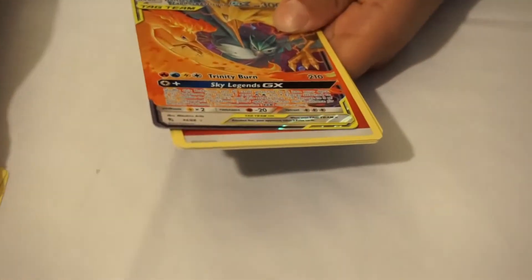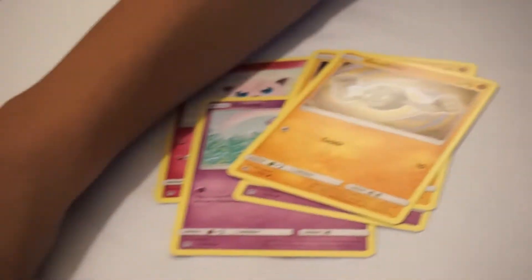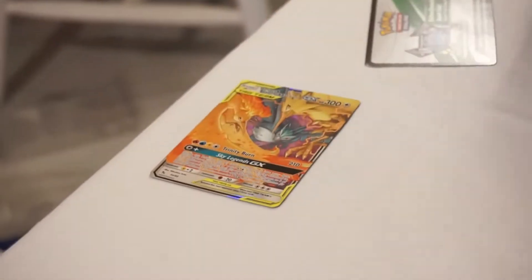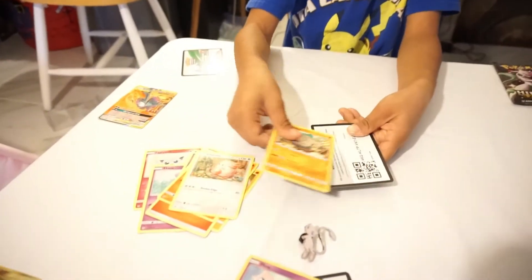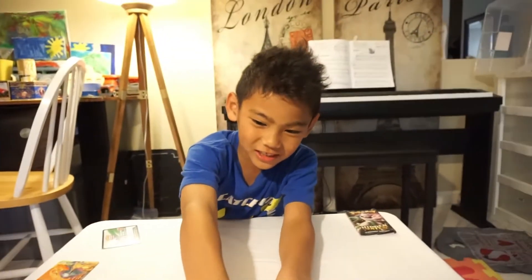This is an OP booster pack, I'm telling you. So this is gonna go in the OP Pokemon trainer card section and the OP GX Pokemon section — and that's a tag team. So we're gonna be adding all of these to the binder. And we have Fire Energy, Magmar, Chansey, Revive, and the code card. Nice!